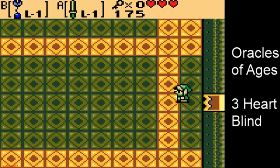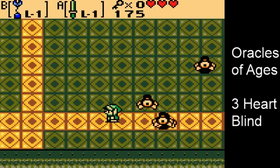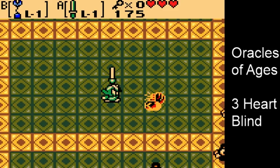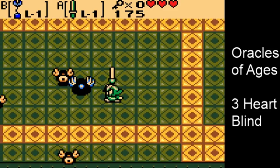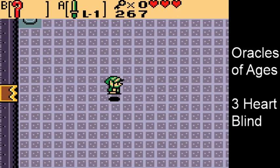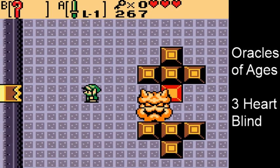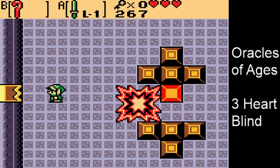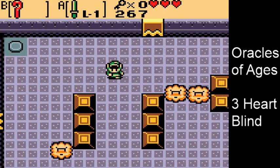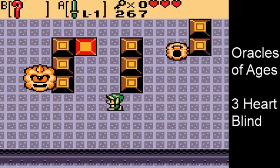Oh my gosh, this boss — Eye Socket. Now, this is going to look really, really easy. It was not in any way easy. Basically, you shoot your hookshot and it stuns him, you switch places with him, and you have to hit him with the sword, all while four mobs are flying around. The eye socket was insane — it took more attempts than anything but the final bosses. The rage was intense. That said, he dies rather quickly once you figure it out and we move on to the next boss.